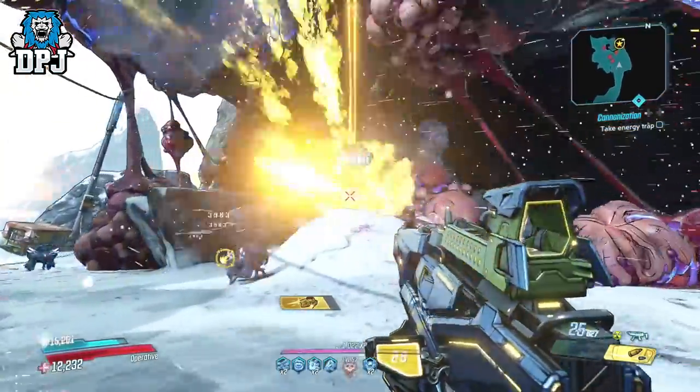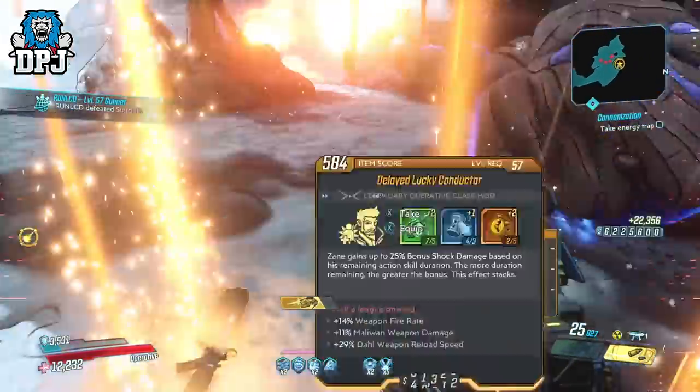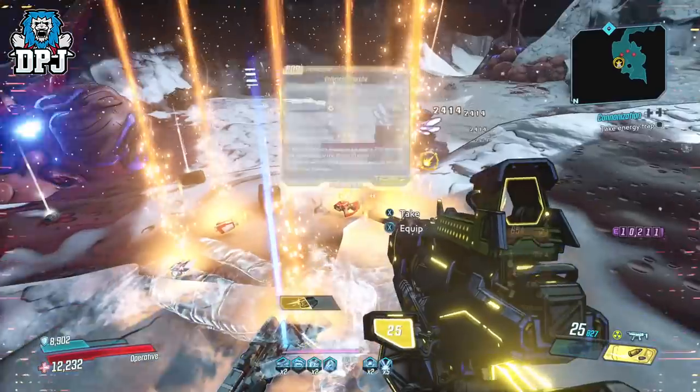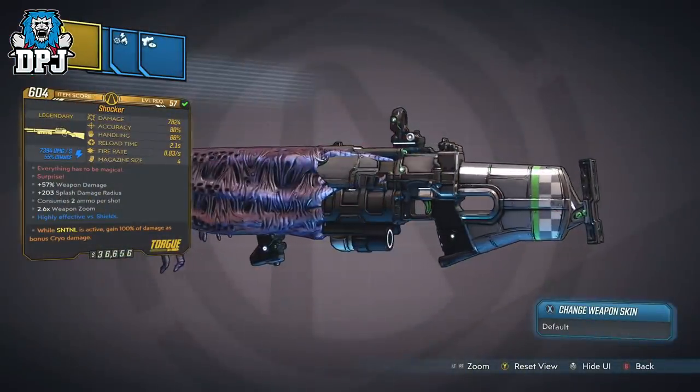The Shaka is a new shotgun exclusive to the Guns, Love, and Tentacles DLC. Its dedicated drop is an enemy called Voltborne, located within Negul Neshai on Xylourgos, and it drops offering shock element only.